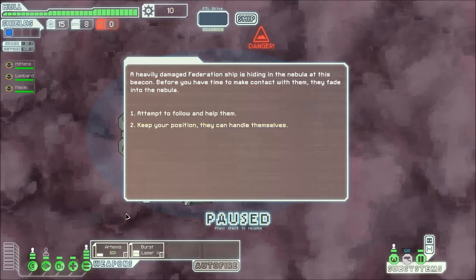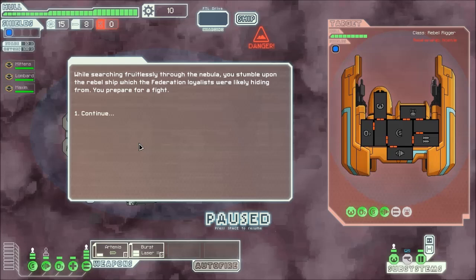So you jump to a new place and you get a little scenario or event. A heavily damaged Federation ship is hiding in the nebula at this beacon. But before we have time to make contact with them, they fade into the nebula. Should we attempt to follow them and help them, or pretty much ignore this event and sit back? I think we'll spice things up and try to follow them.